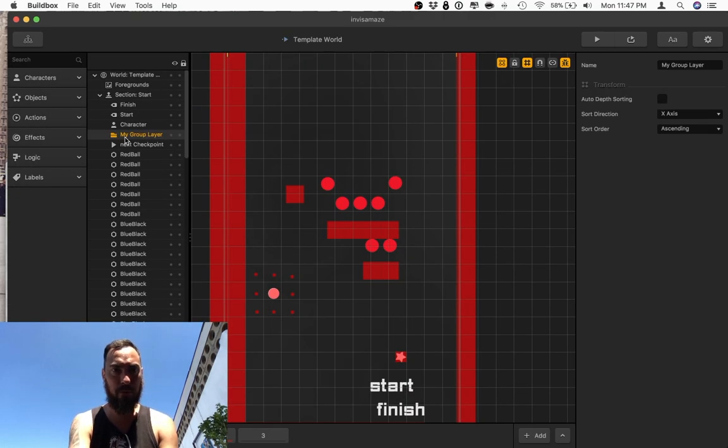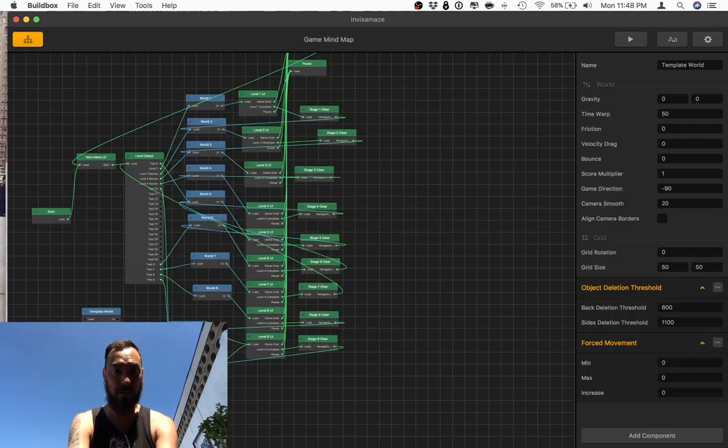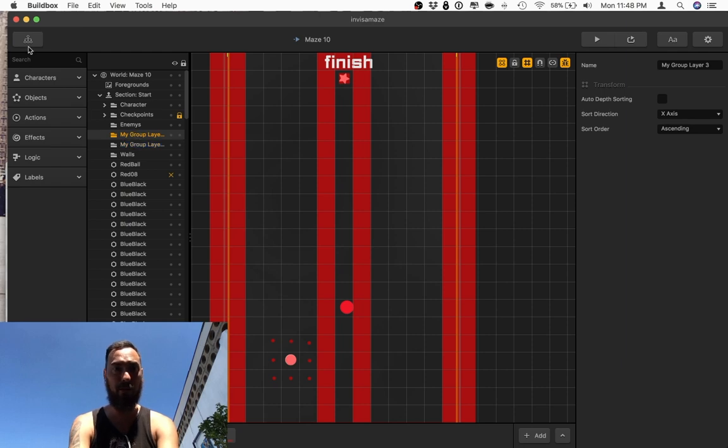Just to show you here, this has one folder. Let's go ahead and call this the enemy folder. I'll put these thread balls in — hold Command, select, and go ahead and put them in this folder. Remember I just saved. So if I take this template and copy it — okay, it didn't crash. This world has folders: characters, walls, and a couple of folders I'll eventually do something with.